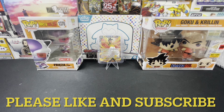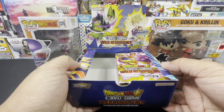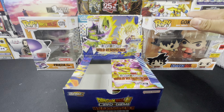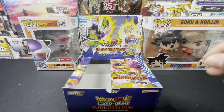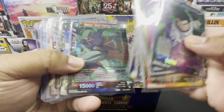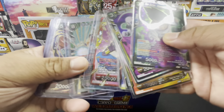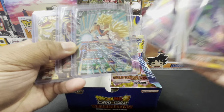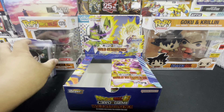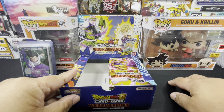Hello everybody, welcome back to my channel. Today we'll be finishing off the booster box opening of Dragon Ball Super Wild Resurgence, doing part two of the pack battle between Frieza and Goku and Krillin. Quick recap: we had eighteen hollow cards, three super rares, and two special rares — that's what we pulled for Frieza. We're going to finish off the last 12 packs to see what we pull for Goku and Krillin.